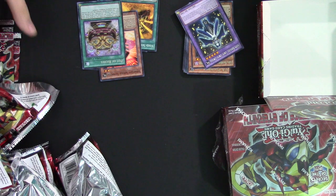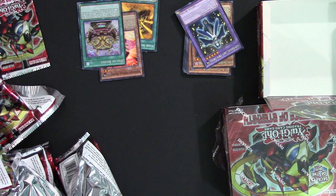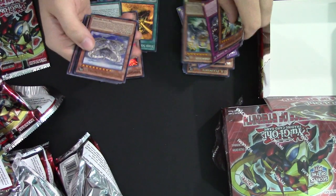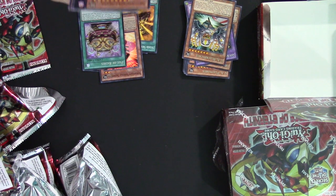A Gem Knight Lady Lapis and a Pot of Riches — so this is a pretty good box so far. There's only two more packs left. Another UA Blockbacker and an Apocliford Skybase.